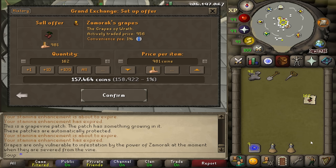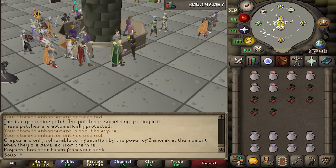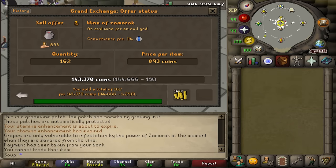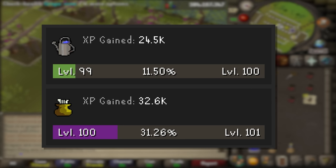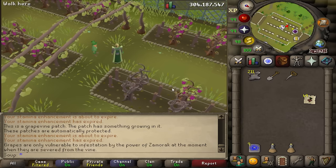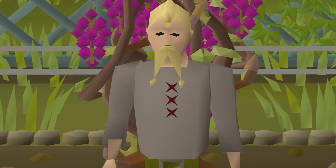You could sell those Zamorak grapes straight to the GE for about 150k, or go one step further and turn them into wines of Zamorak. Grab jugs of water from the Grand Exchange, use them with the Zamorak grapes, and you've got wines of Zamorak. My 162 wines gave me 32.4k cooking XP and sold for 143k — more than just selling the grapes alone. In 35 minutes: 143k GP, 32.6k cooking XP, and 24.5k farming XP. The GP per hour isn't phenomenal, but the XP stacks up over time. You could also use the wines for Herblore, making this a great method for Iron Men to train multiple skills without wasting time.